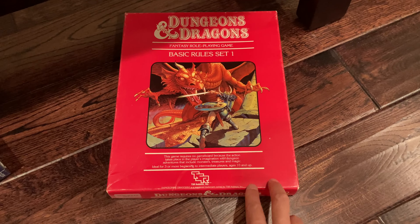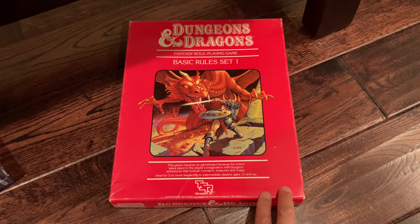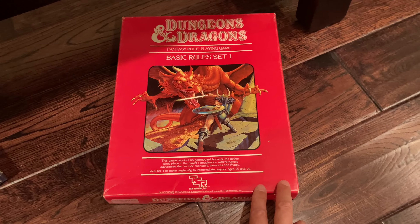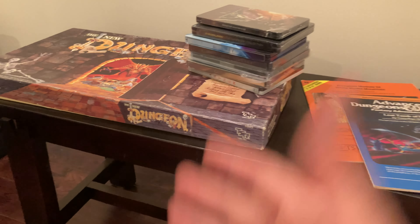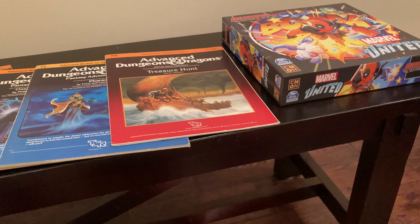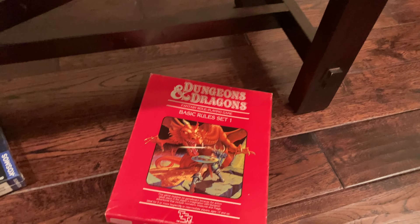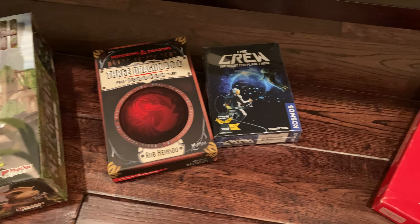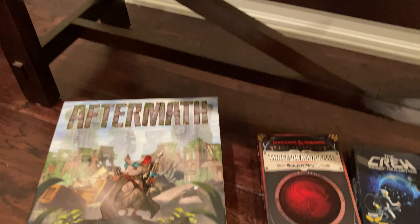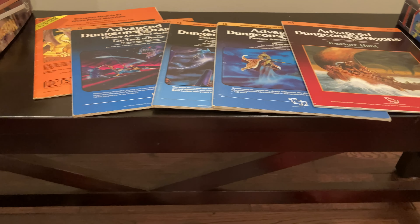The big one we're saving to hit that 1000 count is going to be my old Red Box Basic Rule Set. We'll show off this box in the future, but it's a nice clean box — no writing in there — and of course this is from a smoke-free household. I think this would be a fantastic prize. I'll probably put this out there when we hit 900 to drive us to that magical 1000.